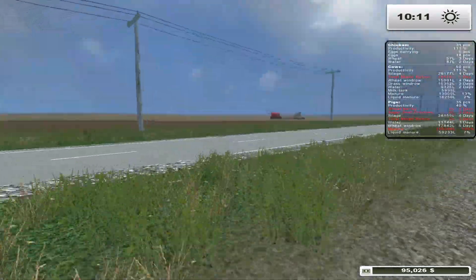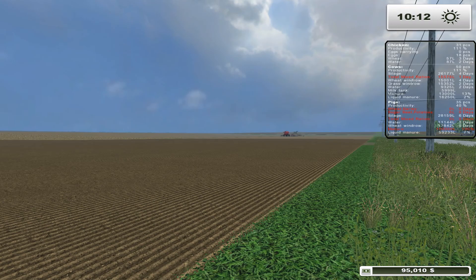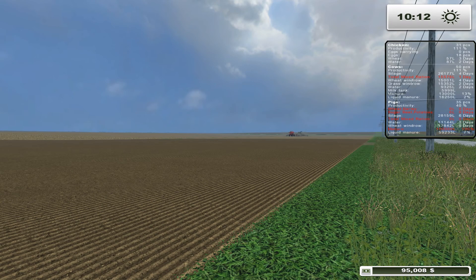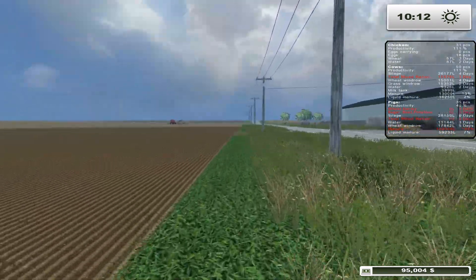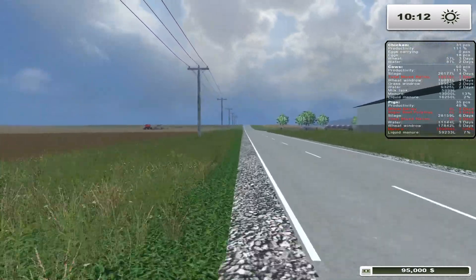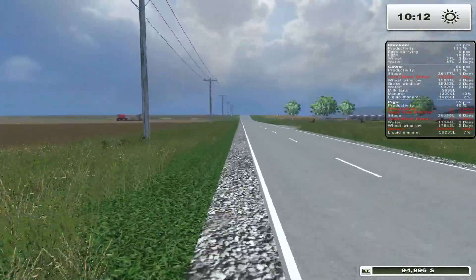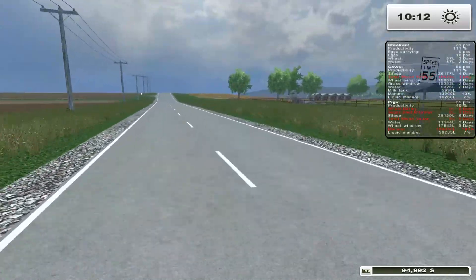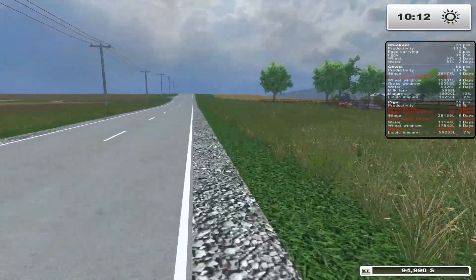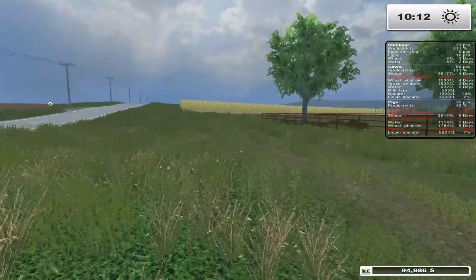We currently have our John Deere 9630 planting this field with soybeans. What happened was the fertilizer ran out before the seed did with this setup, which is kind of funny. You have to be careful with CoursePlay when it goes back to get more seed and fertilizer — you have to place it at the appropriate spot, or else you'll have a chunk of your field not planted.